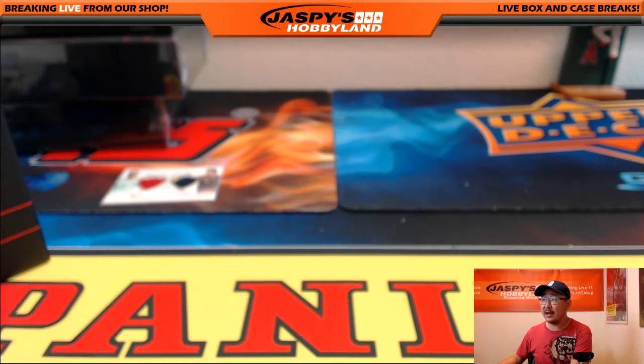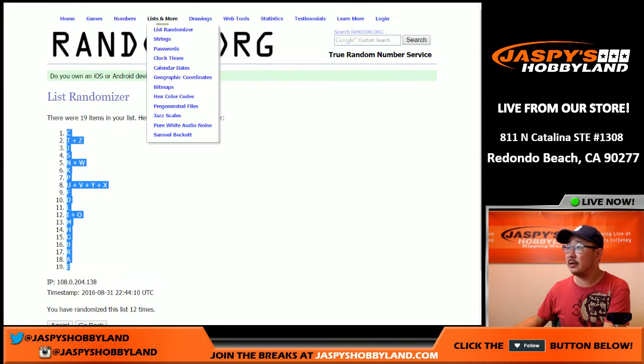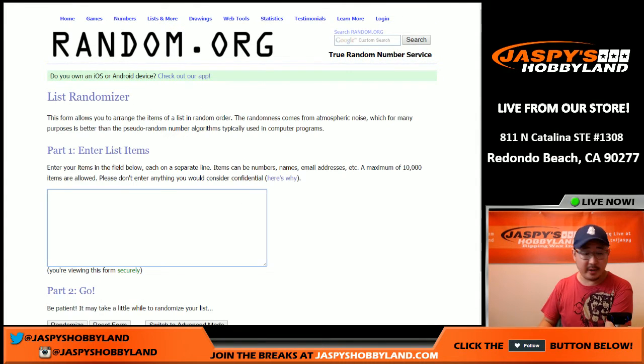Fat Package is saying that the Jurgen Klopp auto is from his first game as manager. Nice. Let's randomize between the letters C and L — it's that dual relic, Cristiano Ronaldo and Luis Figo. Let's roll again.